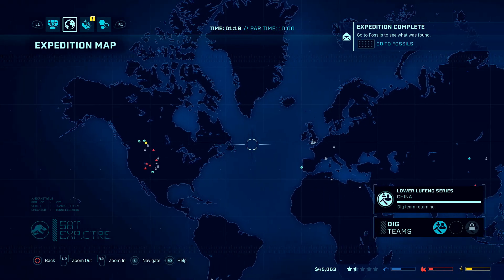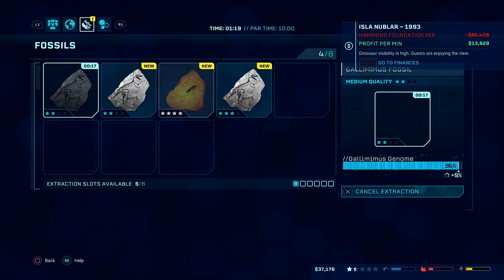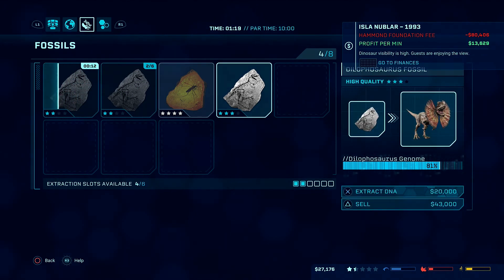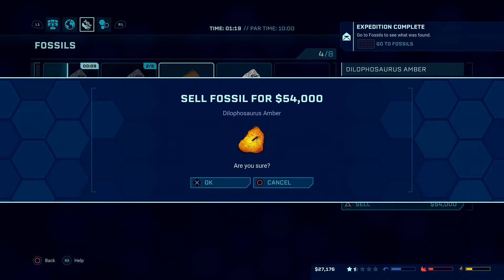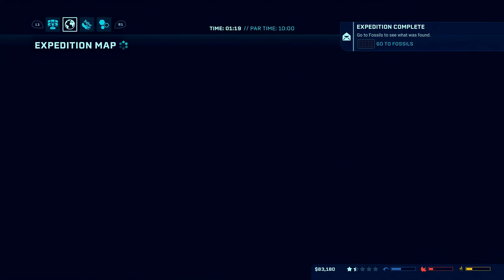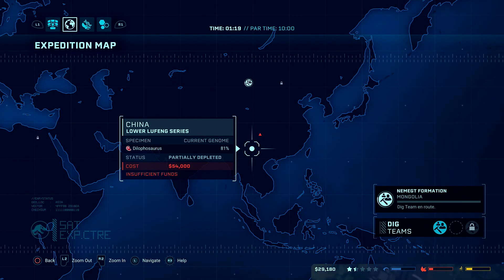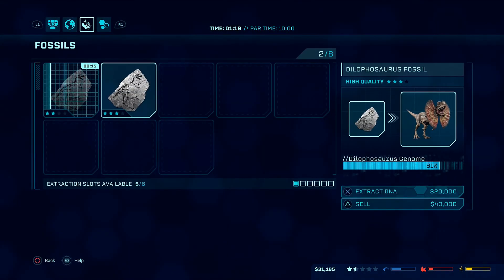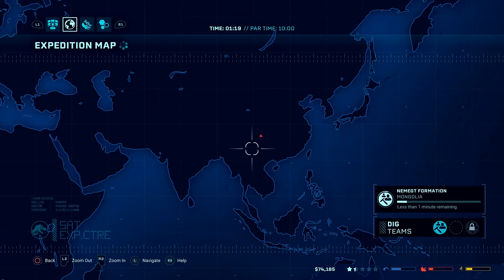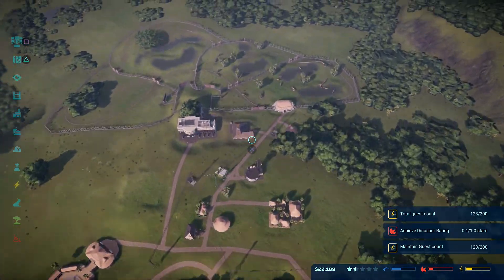The dinosaur rating is the thing that goes up slower than anything. We're going to go back to the other side and see if we can get some money. Thalophosaurus genome — I think I'm going to sell that, which is not necessarily a good thing, but I have to be able to send these guys on expeditions otherwise the money ceases to exist. 54,000 — let's do it.